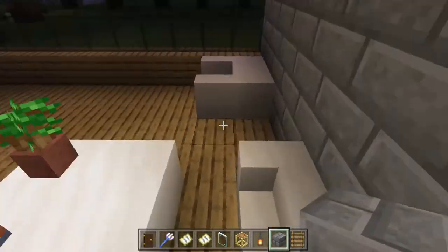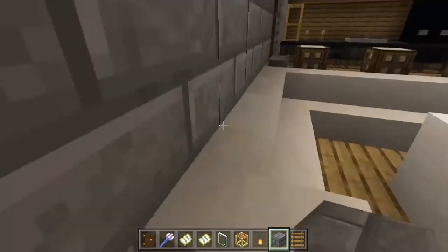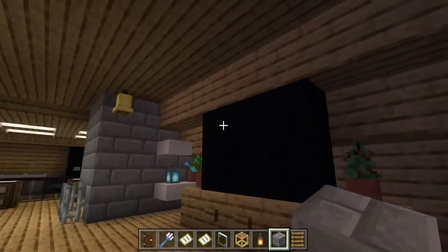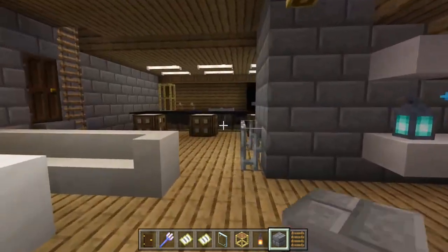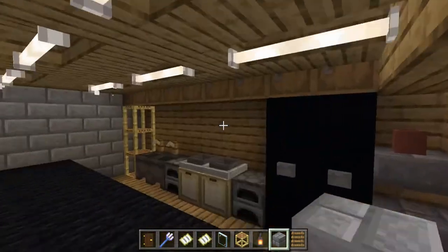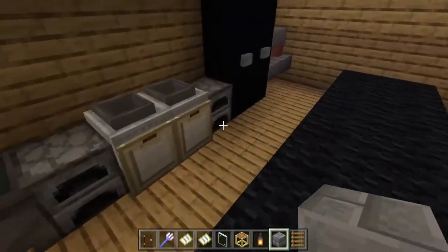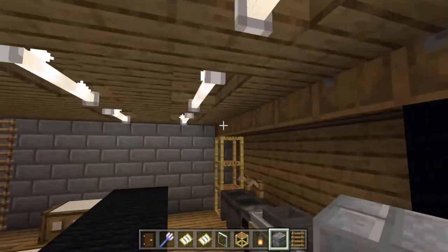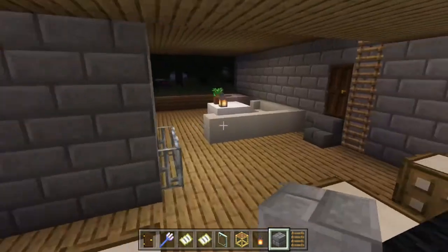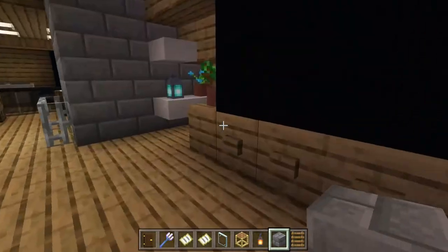In the house we have a nice living room, not designed by me. I'm not really good with furniture — I'm better with furniture in like The Sims, but that's a different story. This is a nice little living room that the person made. The person also designed the kitchen, which I think looks pretty cool — really nice, practical use of things that we have in Minecraft.